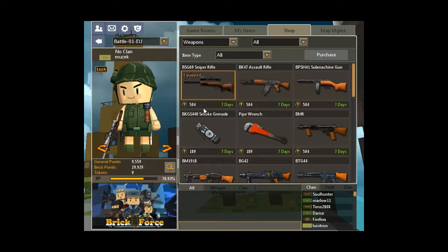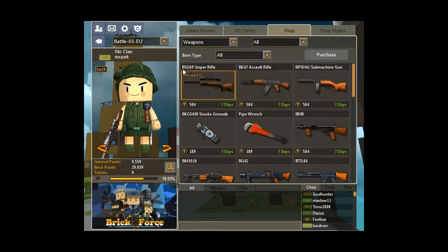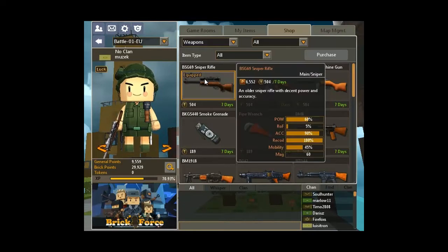Hello and welcome to the first episode of the Weapon Showcase for the game Brick Force. Today we're kicking it off by looking at the BSG-69 Sniper Rifle, which is one of the cheapest guns in the game, at 6,552 points or 504 tokens for 7 days.